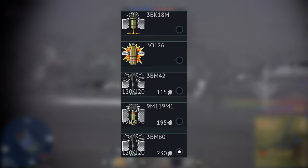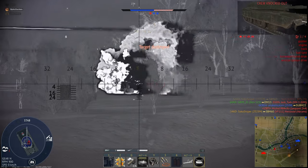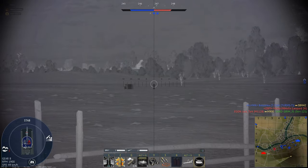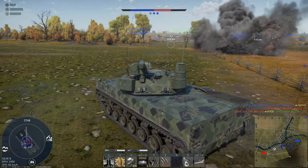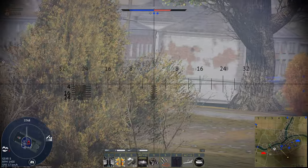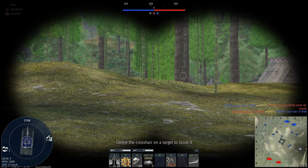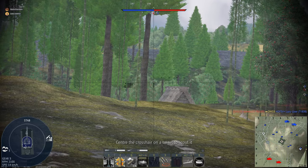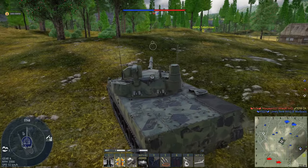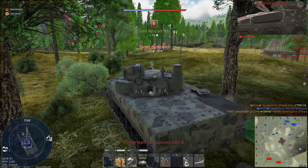This tank can carry 5 different types of ammunition. Stock, we have the 3BK-18M HEAT-FS round — decent but nothing fantastic. You can also take the 3OF-26 HE round with around 46mm of penetration, which is enough to overpressure the roof of an Abrams if you know where to aim, but it's not really reliable. Luckily, in the first rank of modifications we get the 3BM-42 Mango — a very, very good round, even at battle rating 10.0.